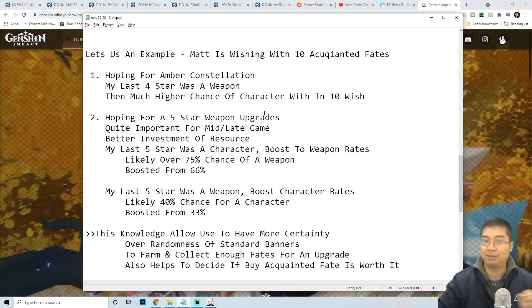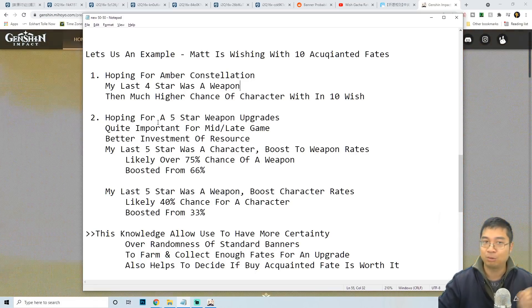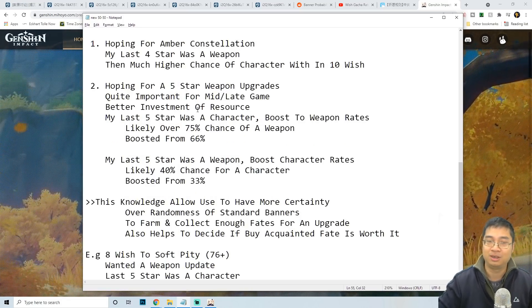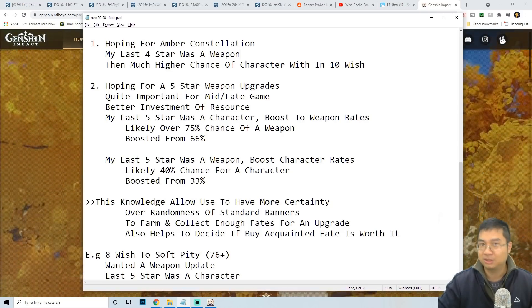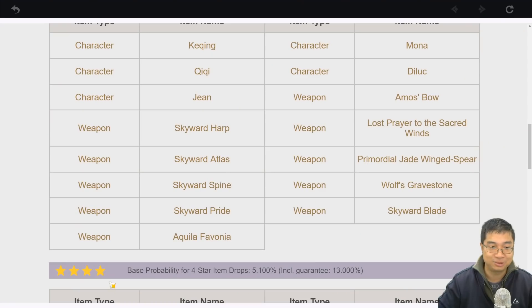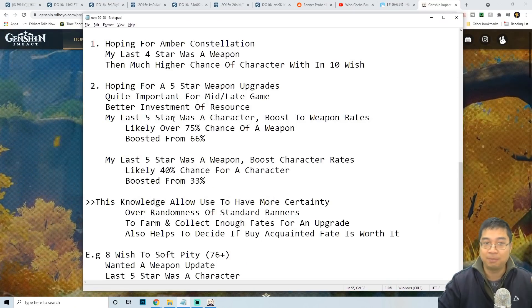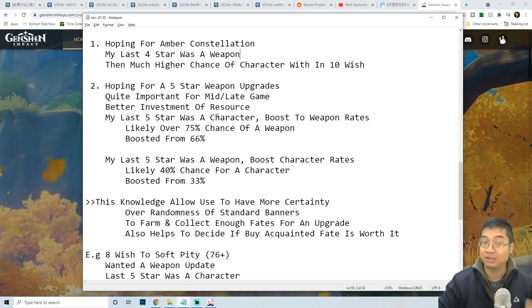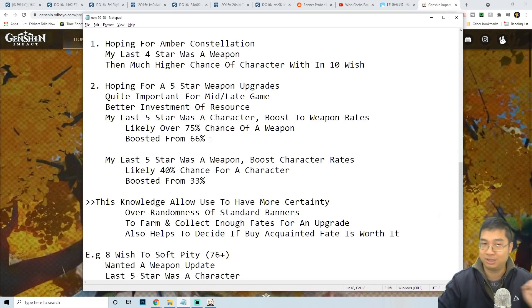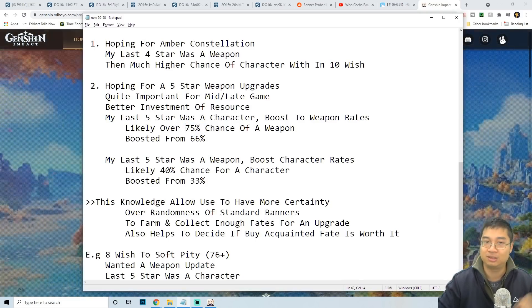The second example: if I'm wishing for a five-star weapon upgrade — for mid-game or late-game players who want to strengthen a character — this is also a better investment than four-star weapons. If I look at my banner history and my last five-star was Qiqi (a character), my chance of getting a five-star weapon is dramatically boosted by the hidden system. Although the base rate for getting a weapon is about 66%, with the hidden rate boost this is estimated to be around 75% or higher.